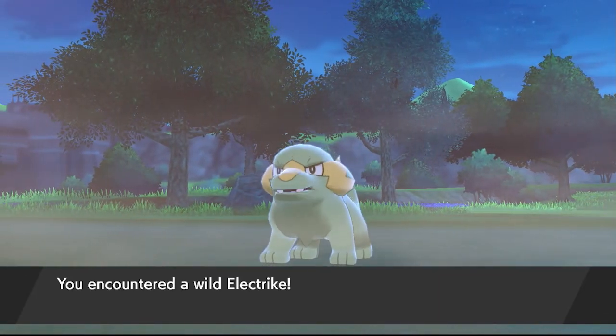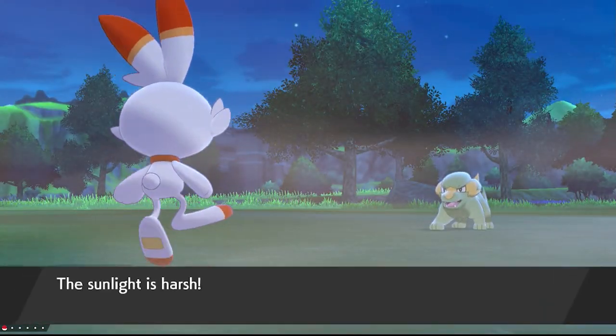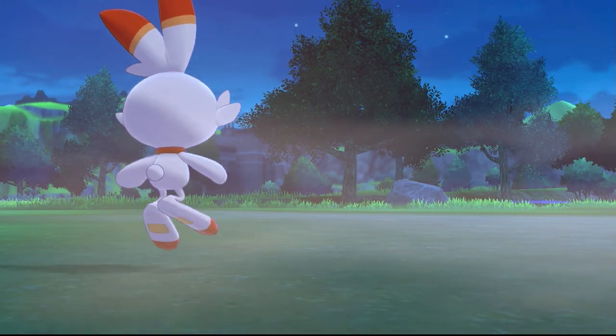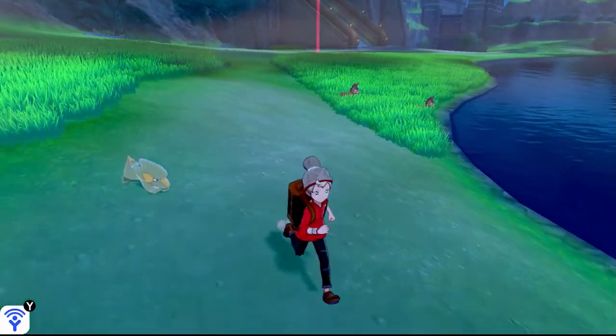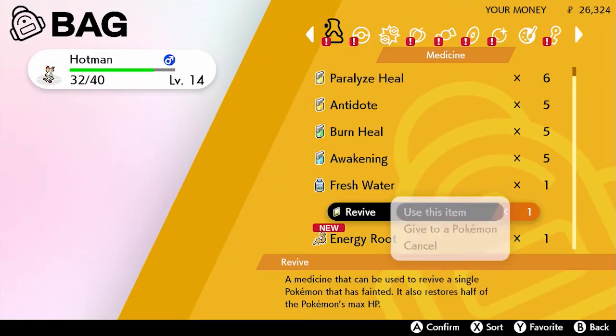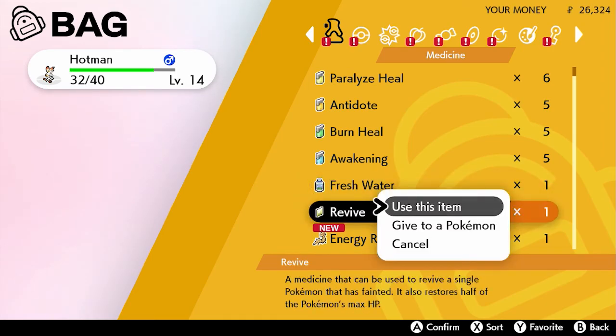I'm going to fight at least one Electrike if it's not super high level — let's see if it's another Pancham situation. We should be good here. Electrike is down. I did get to use Double Kick but I got paralyzed, which is a little annoying. That's level 15 for our good boy. I think we can call our training session there.